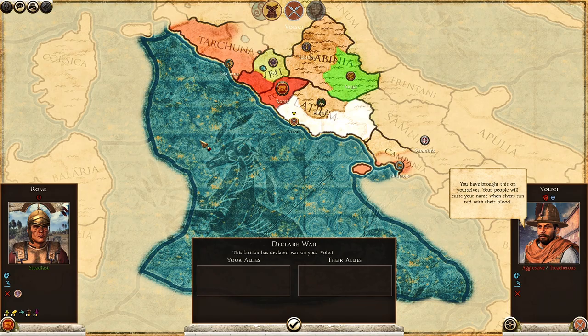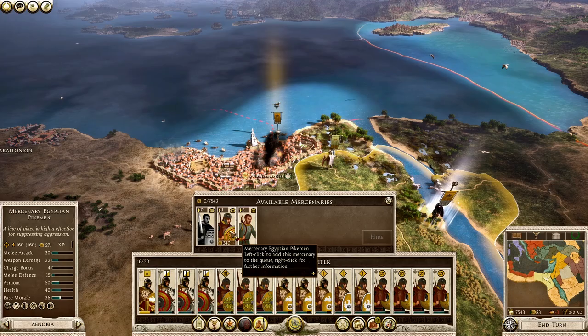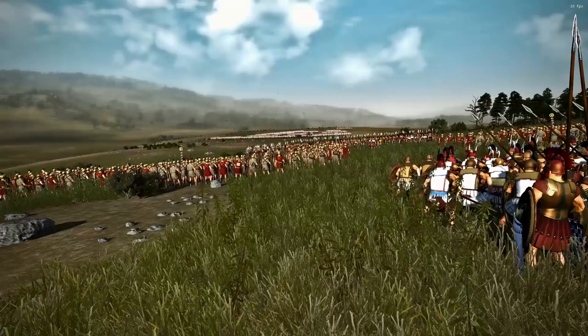Most of these changes to the campaign mean you'll have a much more realistic and polished experience in Parabellum. The AI, especially with factions like Rome, Carthage, and the Seleucids, has been made a lot more aggressive and smart, so challenge is always present — but the quality of life additions will make playing your campaign just that bit more engaging and enjoyable.